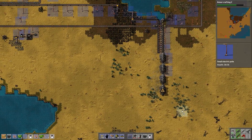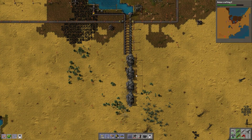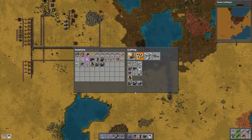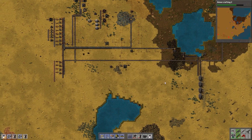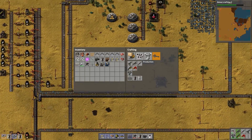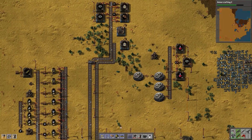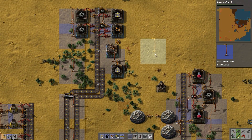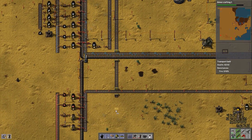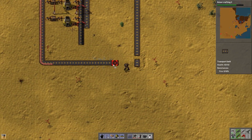I need to make more steel plants — this isn't even attached. Oh, now I have plenty. Excellent — didn't even have to worry about that. I'll have heavy armor soon. I broke it — ran out of iron up here. I'm going to have to automate that too. I have green science fully automated before I have red science fully automated — interesting.